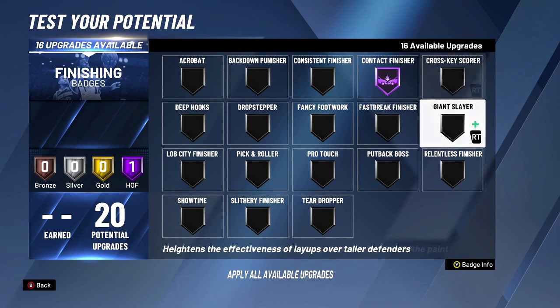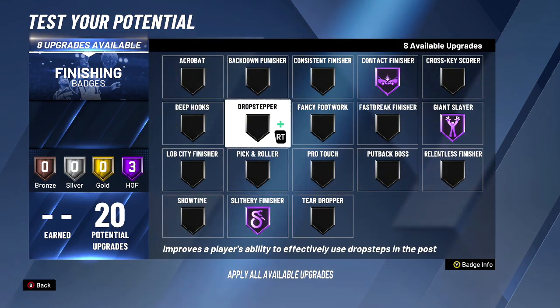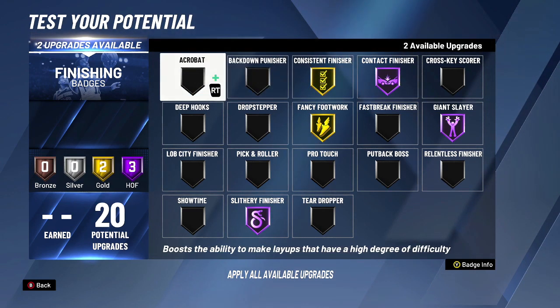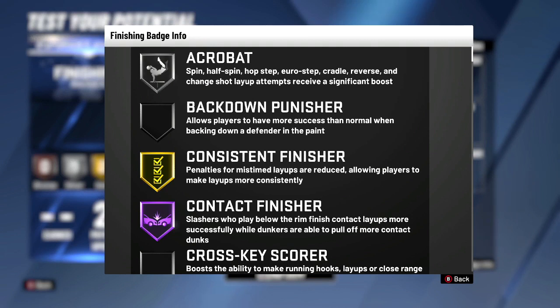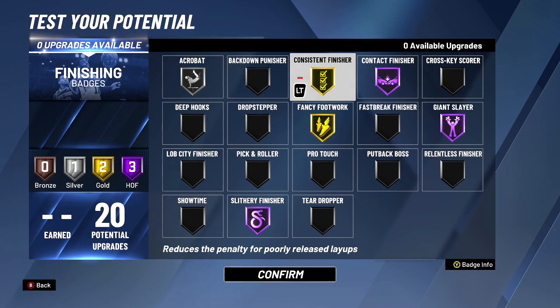For finishing badges, we're going to go contact finisher, giant slayer — because everybody's going to try to help — and slithery, so we got the best possible animations on the bucket. I say put gold fancy footwork; it stuns your defender after a hop step so they wobble backwards and can't stop your animation. Acrobat gives you a significant boost out of hop steps and euros. Consistent finisher reduces the penalty on mistimed layups, so if we're getting a reduced penalty plus a bonus from the move, we're good.